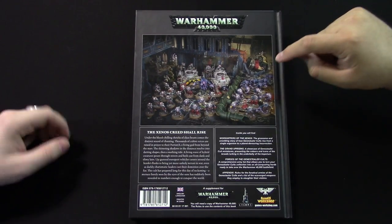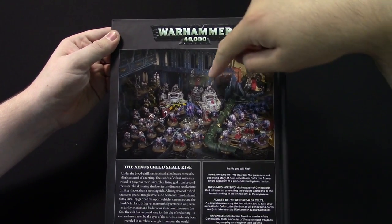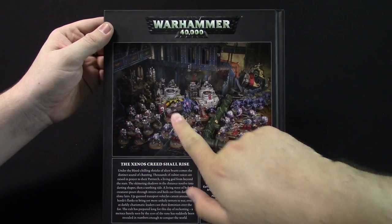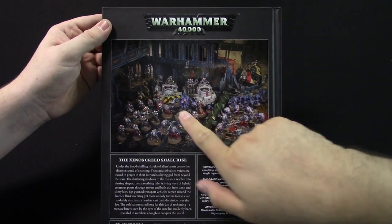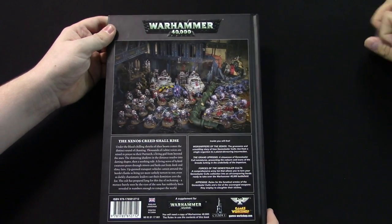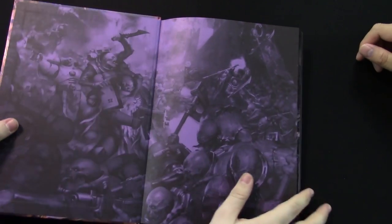You get your typical fancy art, your lore description — standard stuff for a GW Codex. You get some Astra Militarum stuff in the background. There's a Leman Russ back here, a Chimera chassis back there. One of their big Goliaths — there's a Rock Grinder Goliath. Then there's the awesome Patriarch leading the charge. This book is so good, guys. It's rad. Let's stop stalling — we are going in.